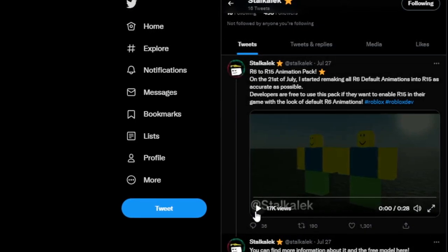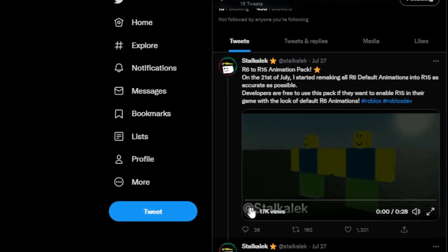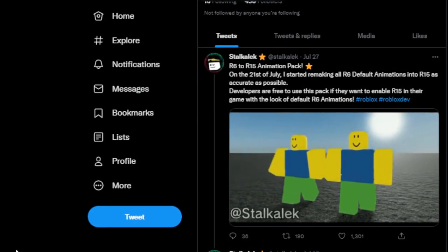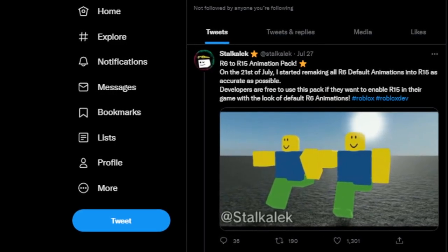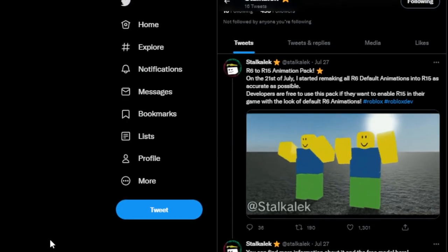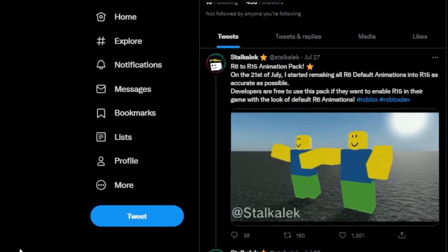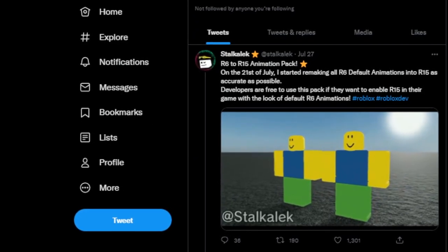That person is Stalkalek. He says: 'R6 to R15 animation pack — on the 21st of July, I started remaking all R6 default animations into R15 as accurately as possible. Developers are free to use this pack if they want to enable R15 in their game with the look of the default R6 animations.' The video attached to his tweet shows comparisons from R6 to R15 animations, and the R6 animations look really good on R15 — it's most likely what Roblox will do to make R6 animations compatible with R15.